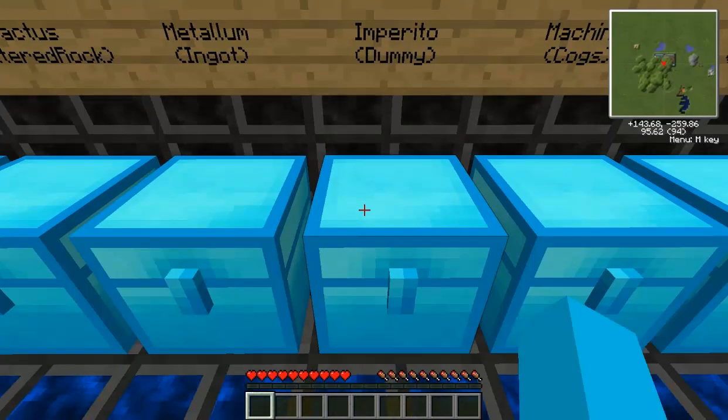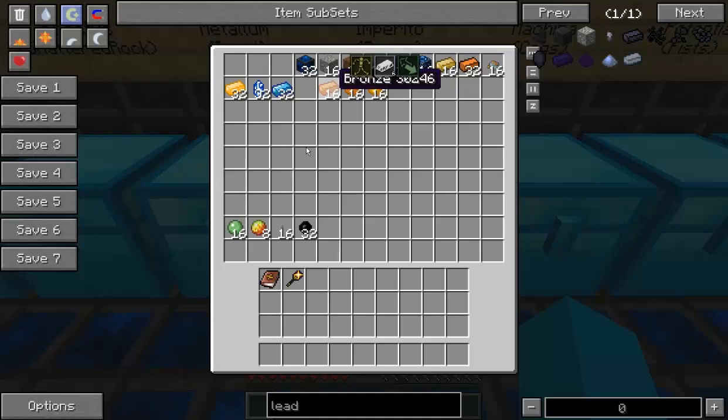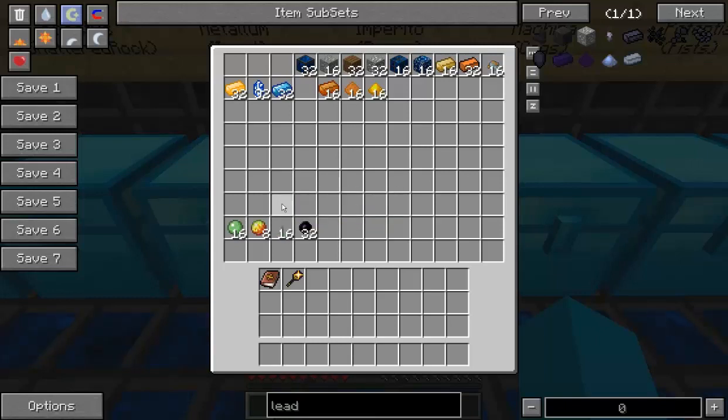The next one is Imperito, which is like the dummy kind of sign — you can see it on the left hand side. The best ones are slime balls which have 4, magma cream which has 3, levers which only have 1, and rubber from IC2 which has 2. My pick of this aspect would be levers, purely because they are very simple and easy to make. You can get yourself a stack of them pretty quickly.